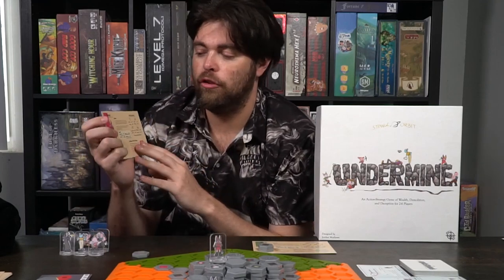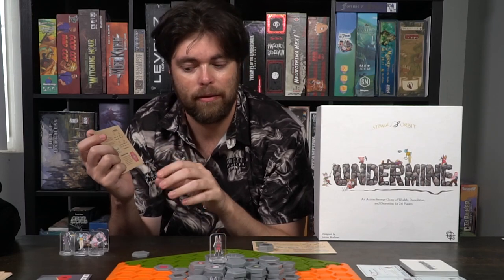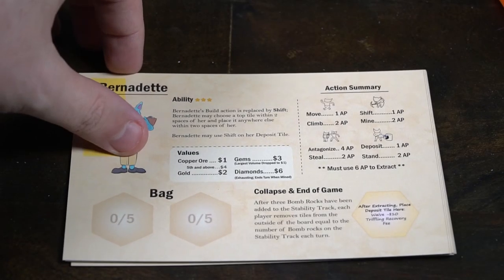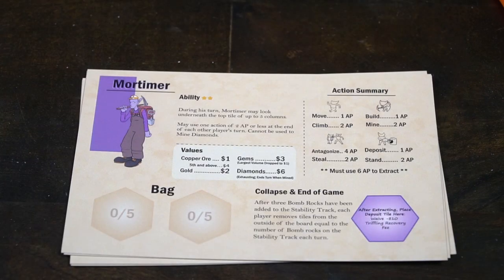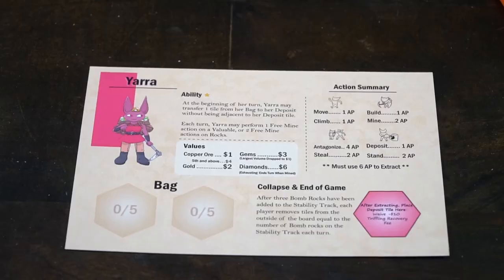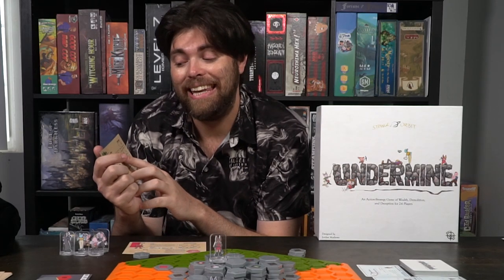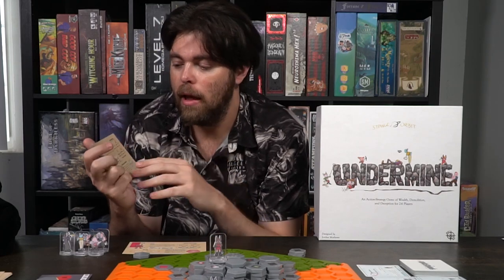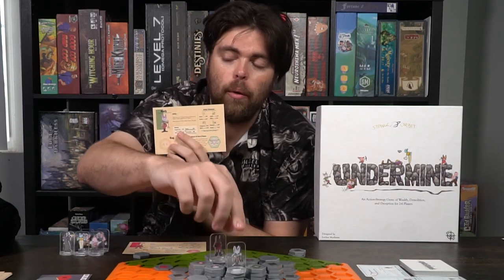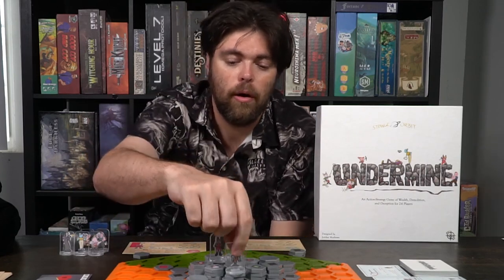There are different characters — Yara, for instance, can transfer a tile from her bag to her deposit without being adjacent to her deposit tile, which is awesome. She can also perform one free mine action on a valuable resource each turn, or two free mine actions on rocks. Rudy, on the other hand, can use one action point to climb any adjacent space regardless of how high, because she has a rope. She can also use two AP to jump across a tile gap, going from one area to the next.